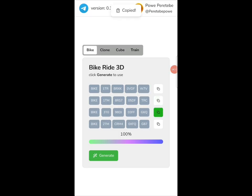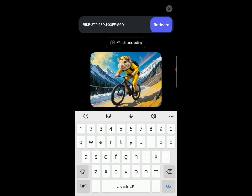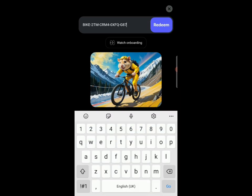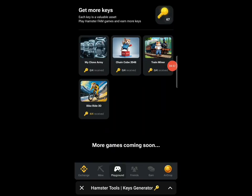Copy the next code and paste it, then copy the last one and paste it by clicking the redeem button. You can see I've gotten all four keys for this game. Go to the next game — you can see I have 67 keys in total.